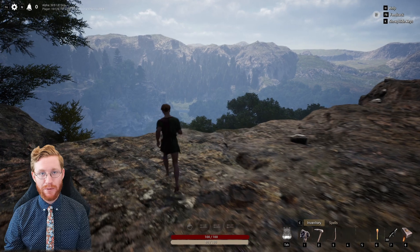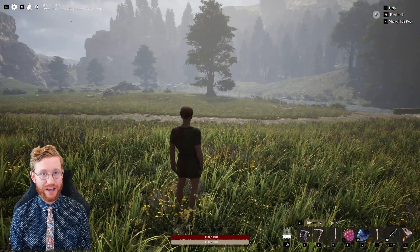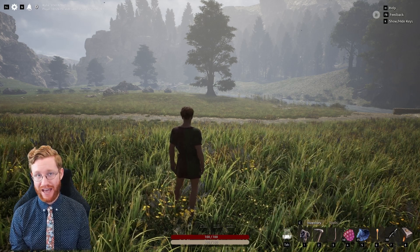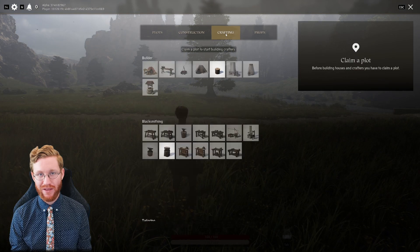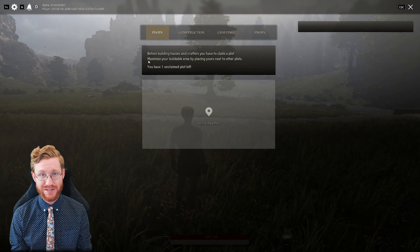Take this opportunity to explore your surroundings. When you find an area of land that you find appealing to build at, equip your construction hammer in your hand. Right-click to open up your construction hammer's UI panel, which includes the crafting menu as well as the plot management system.